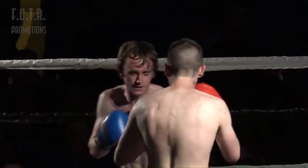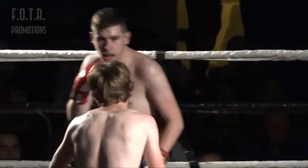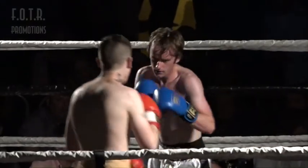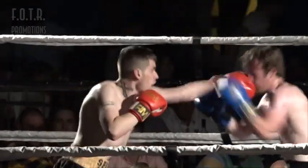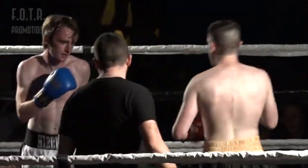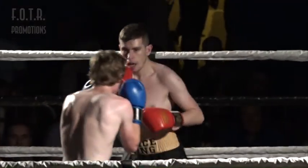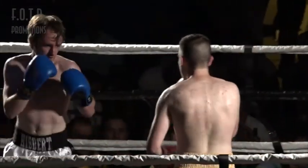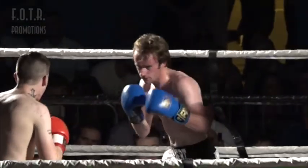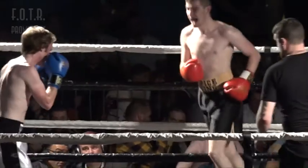If I was in Burrell's corner I'd just tell him to hold the centre of the ring, stick his jab out, and let Hibbard come to him — because he's got the height, he's got the reach, and he has a very good jab when he uses it. The redness of Hibbard's face is testament to that good jab and those straight punches Burrell is landing with his height and reach advantage. Hibbard's face is very reddened up, purely from Burrell's jab catching him.